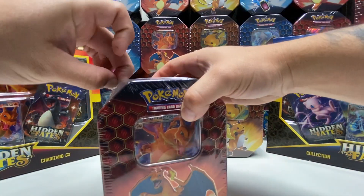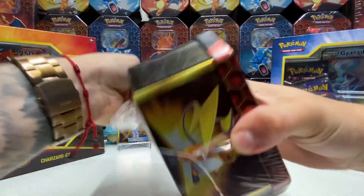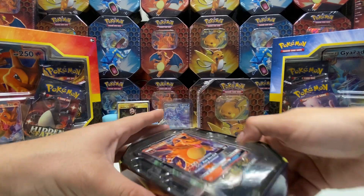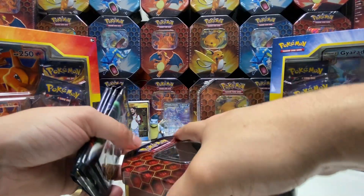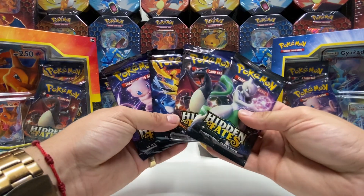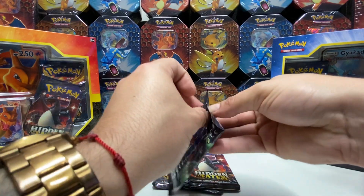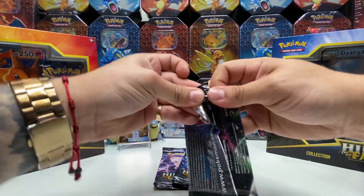Let's start with the Charizard tin — let's see if we can pull anything from it. I'm excited now, can't wait to open those boxes. Remember guys, luck will find you, you just have to believe. Sometimes you get duds, sometimes you don't — it's all worth it. These are the four packs. Starting with the Mewtwo pack. Let's get that luck, we need one secret shiny today — that's all I'm asking for.